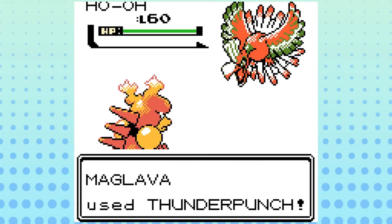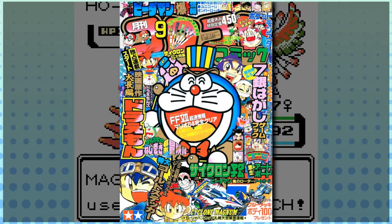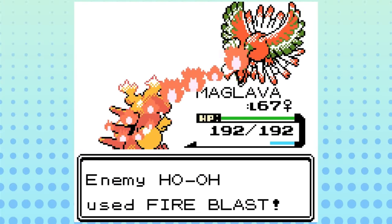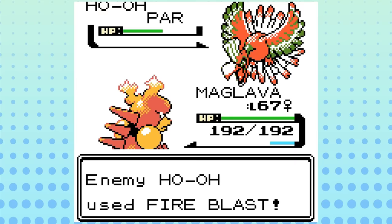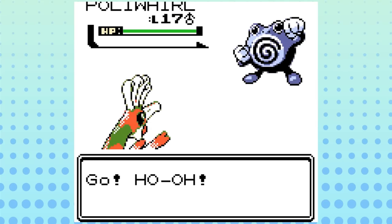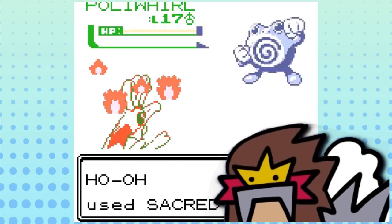Ho-Oh, on the other hand, was not created by the anime as many believe. It was revealed in Corocoro Magazine in August 1996 as the mascot of what was then known as Pokémon 2, only six months after Red and Green released. This makes Ho-Oh the earliest reveal of any Pokémon of all time, being revealed more than three years before Gold and Silver's release. Ho-Oh is also the only box legendary to have ever lost its signature move, as it now shares Sacred Fire with Entei as of Pokémon X and Y.